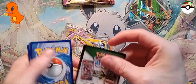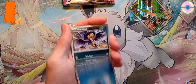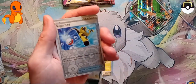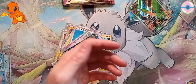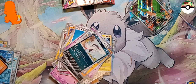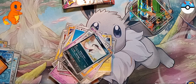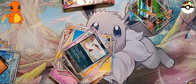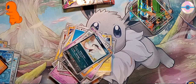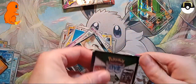Not every pack has something. Energy of course - we got Murkrow, Misdreavus, Sneasel, Gothita, Pupitar, two Birdies, a Fishing Rod. And a holo Garganacel! You gonna try opening this pack? Come on - get a holo, get a holo! There we go, yeah!